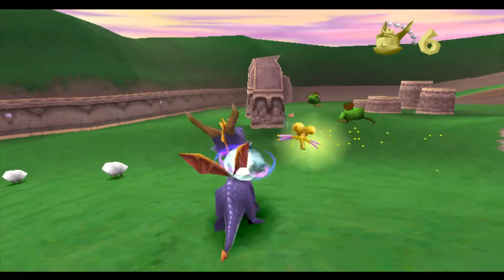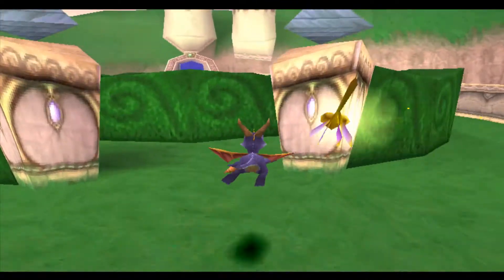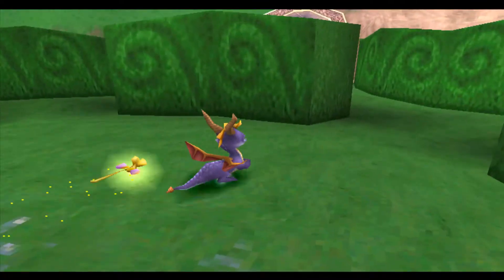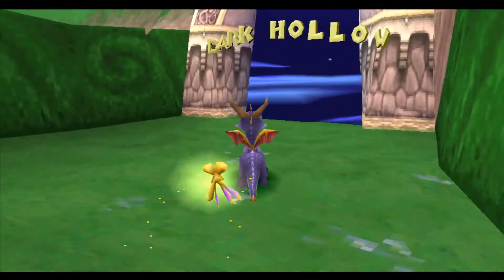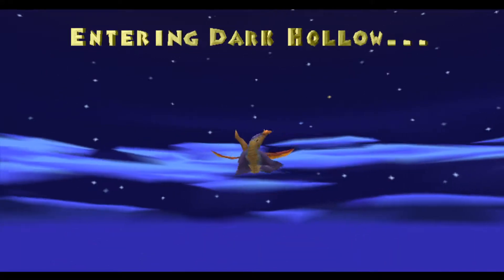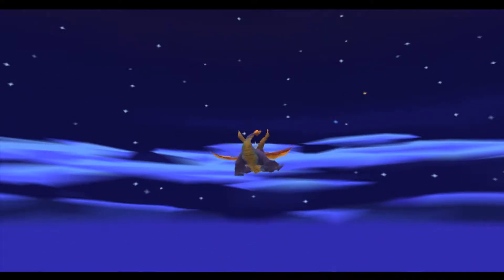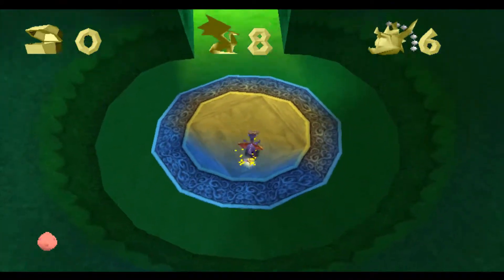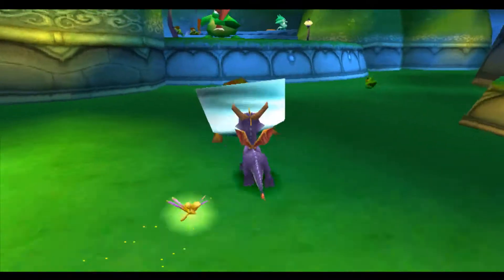As you can see here, after I kill the guys in the homeworld and get their gems — and I believe enemies in the portals too — I get these little orb things that circle the dragon head up in the corner. And when it completely encircles the dragon head, I'll get an extra life. That's how you get extra lives in this game. Or you can get the extra life pickup in those crates where the eyes peek out. I'll show you one if I find one.